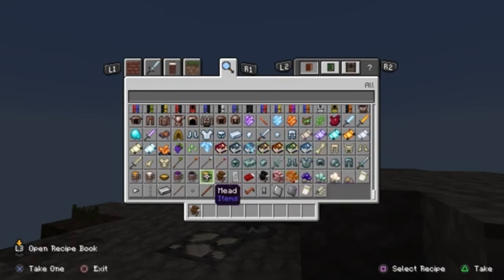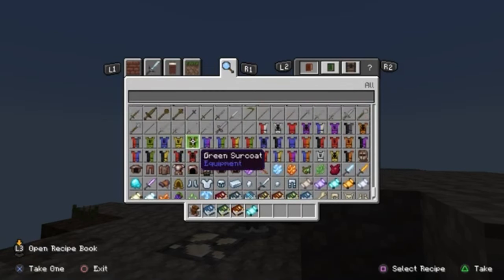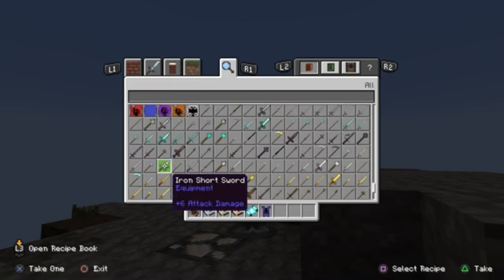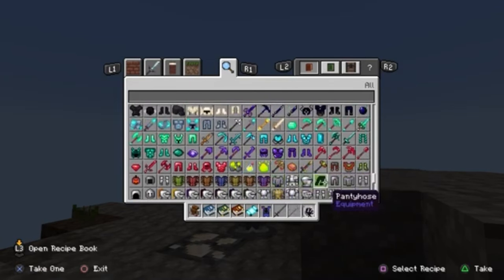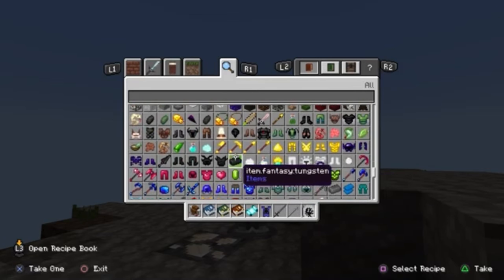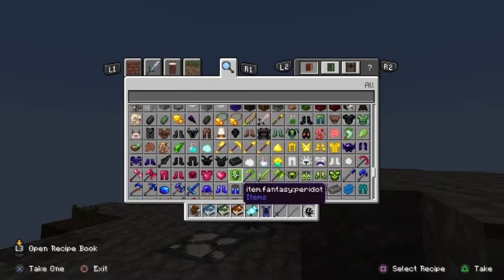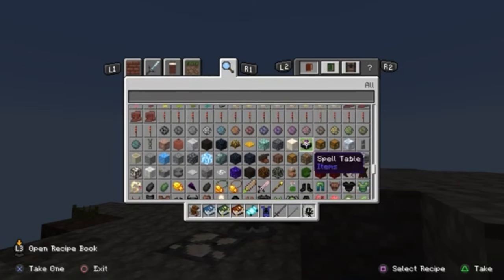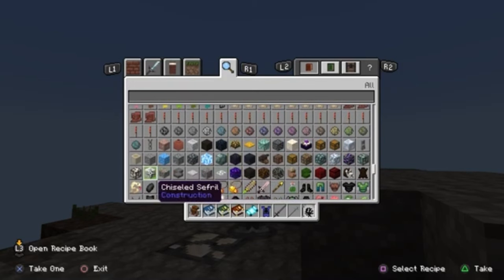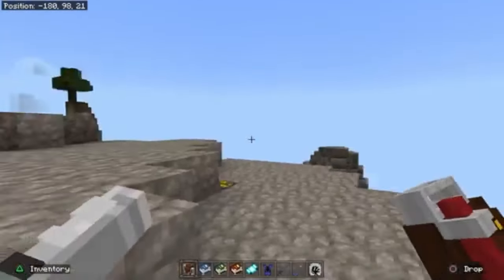We got some backpacks right here — they kind of look like the backpacks from Dawncraft. We got some tomes that you can use, some scrolls you can use. Lots and lots of cool armor and weapons. We got some shields, some more armors right here, some more fantasy weapons and armors. We got some potions — some new potions. We got some boss heads that you can win as trophies. We got a spell table as well, there's another table, a Pandora box. There's a conjuring table so you can conjure certain bosses and certain mobs.